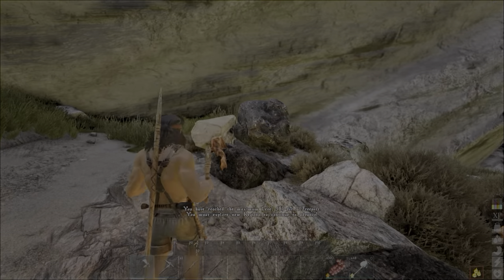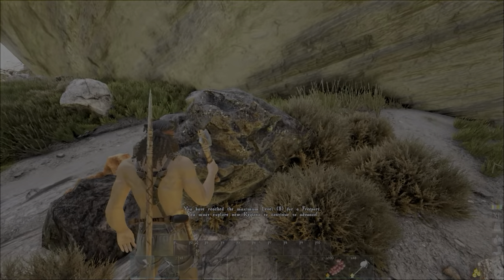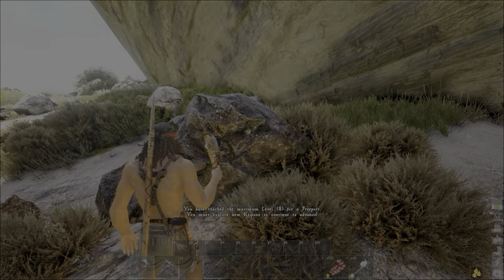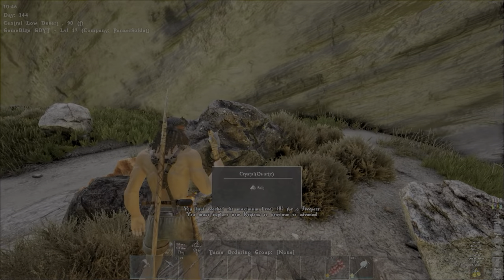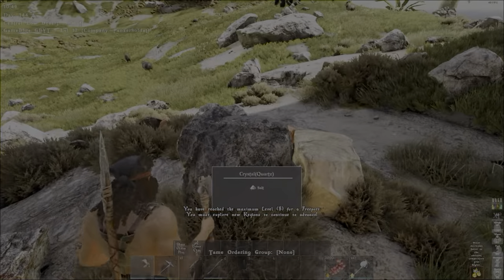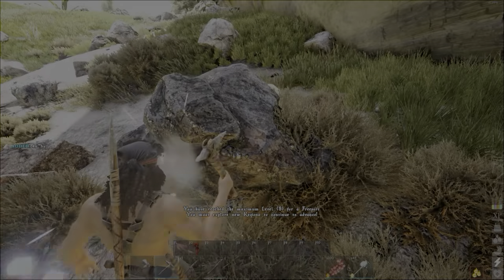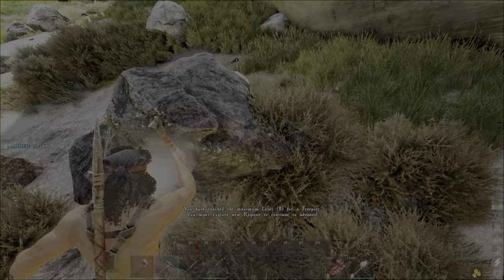Quick video showing you how to find quartz or crystal rocks. What they give is salt. Right here is what they look like — they're like a grayish blackish rock and it'll just say crystal or quartz on it. If you mine it with a pick, that'll give you a good amount of salt from it.